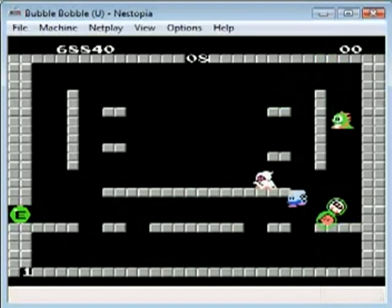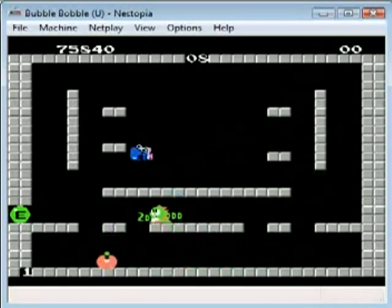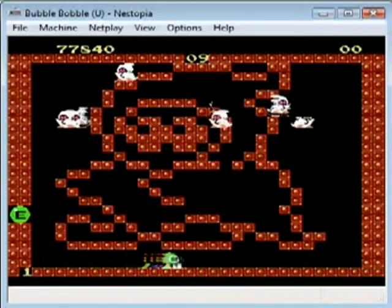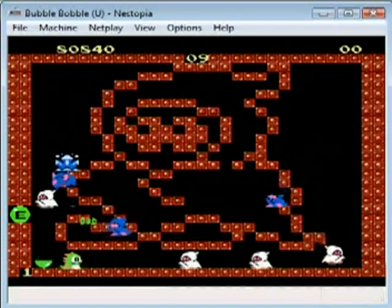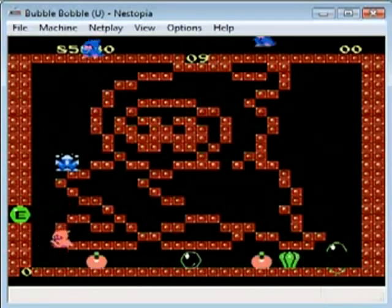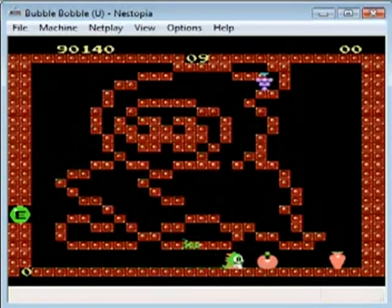Usually with emulators, I toggle between FCE Ultra and this for Nintendo emulation. Got all the items — I'm doing pretty good, still alive. Let's beat this level real quick and that'll be it. Oh shit! Red bastard got me — communist bastard. Alright, and that is a wrap.